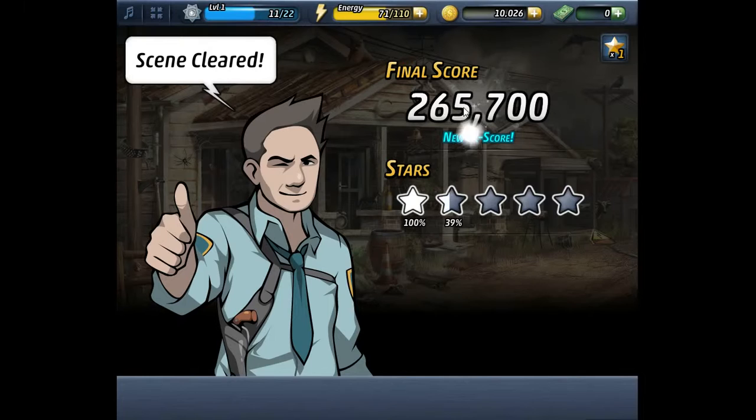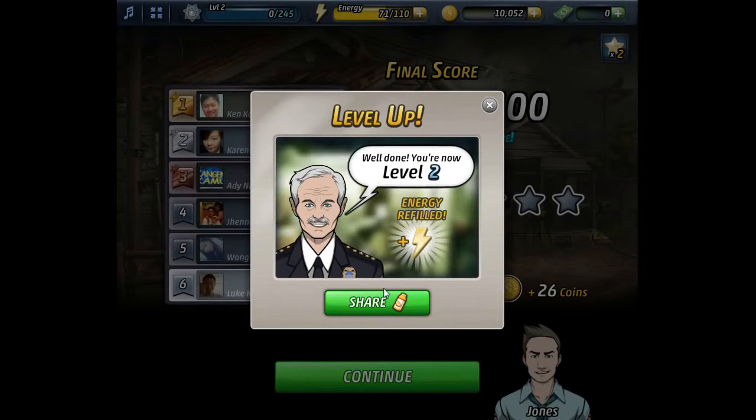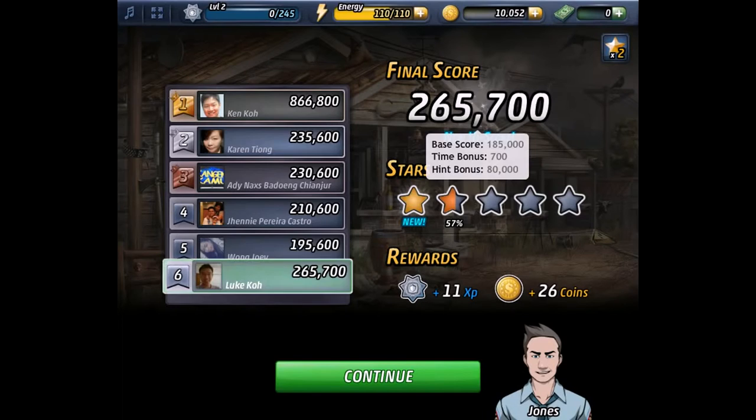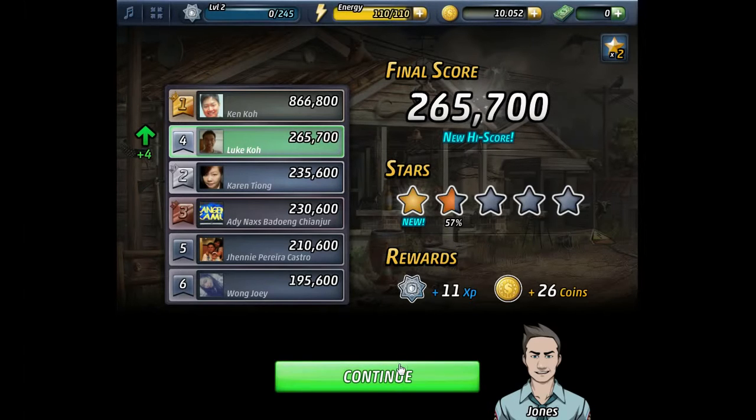So if it was that easy to be an officer — just find items and then pick them up without a glove, leaving your fingerprints all over the place. Well done, you're now level two! Energy refilled. What the hell is near — is loading. Basically I am number four, maybe number four.